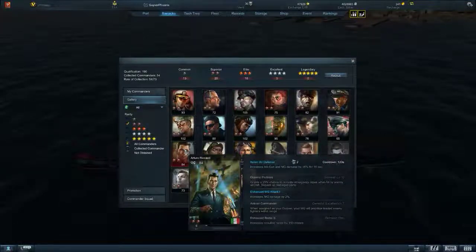A lot of people talk about putting Arturo Riccardi on as a captain because he increases AA gun damage by 15% for 15 seconds. Matsuda Chikai is a much better option because he is statically and constantly 15% damage from AA and MG. The only cool thing is you stack him on top of Matsuda Chikai and you've got 30% for 15 seconds - that'll rip a couple of flights of planes apart. He has Enhanced MG1, which increases MG damage, and Anti-Air Commander where his gunner prioritizes enemy fighters within range. And he increases your scouting range by 150 meters - on a tier 4 with no guns, you just see your impending doom.